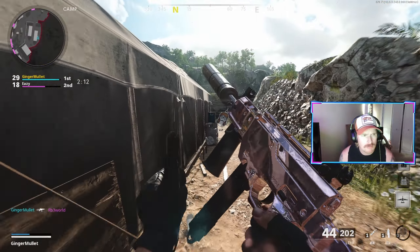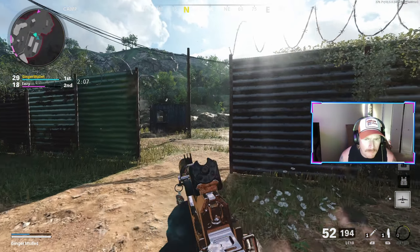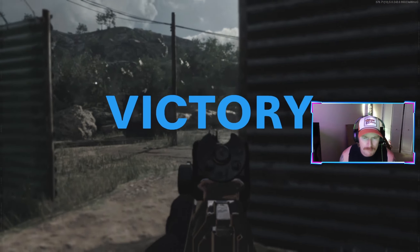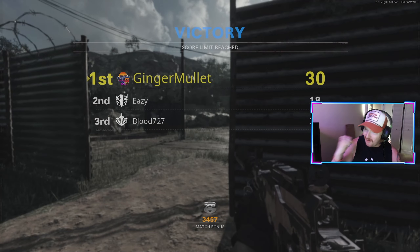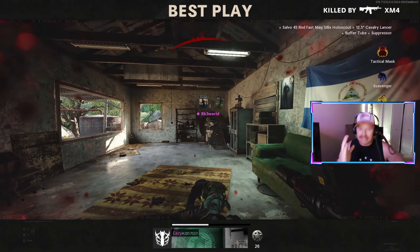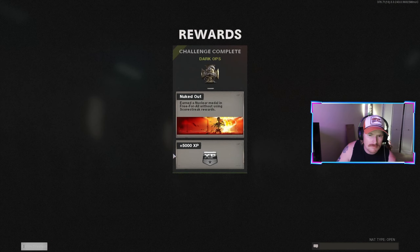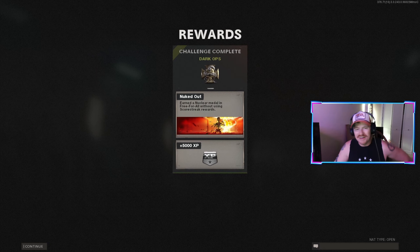One more kill. After like eight tries where I got 24 — we did it! We did it! There it is, baby! There it is! We got the Nuked Out Challenge — 30-0 in free-for-all without using any scorestreak rewards. Took about ten tries, swear to God. Let's go, baby! Hope you guys enjoyed it!